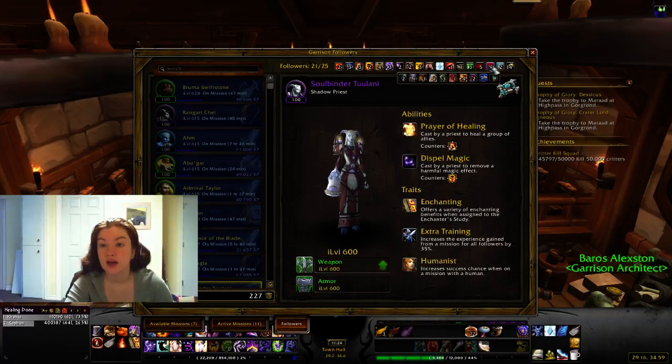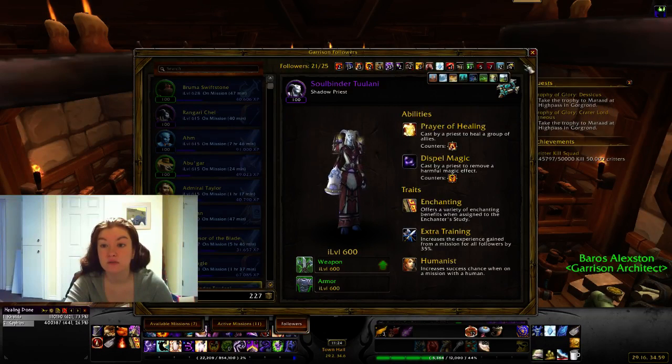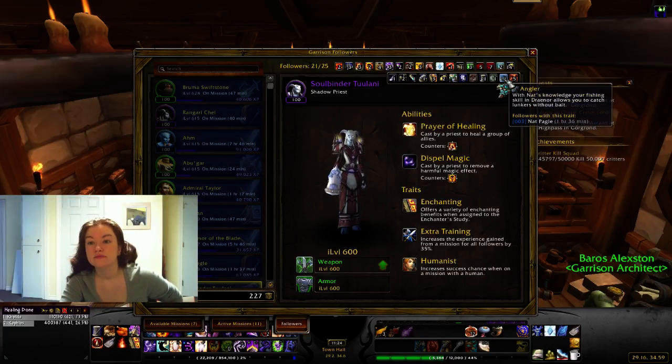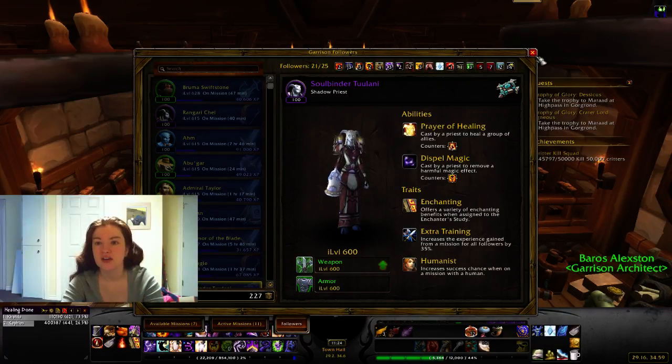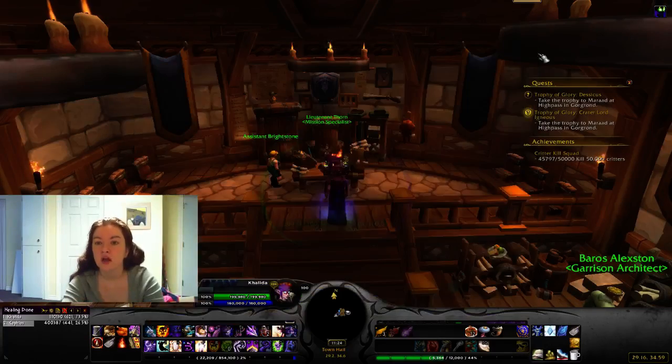The trait types include: reduces mission time, increases success chance on missions longer than seven hours, increases success chance on missions shorter than seven hours, increases garrison resources by 200%, extra training, Hearthstone Pro — only one follower can have that trait — party members gain experience more quickly, success chance on missions alone, racial bonuses, environmental bonuses, profession traits, and the bodyguard trait. The bodyguard is used when you're in the barracks; the only downside is if they die, you have to wait an hour before you get them back.